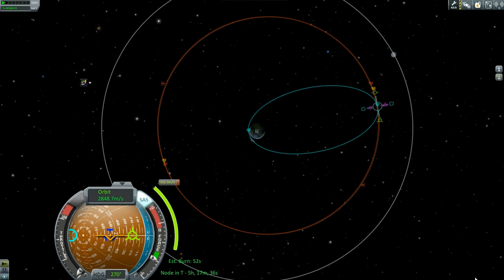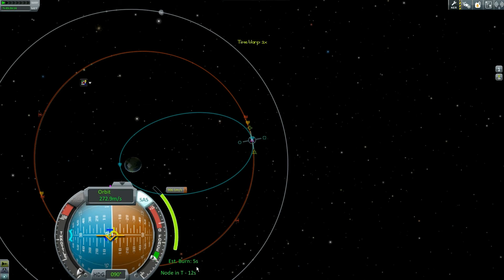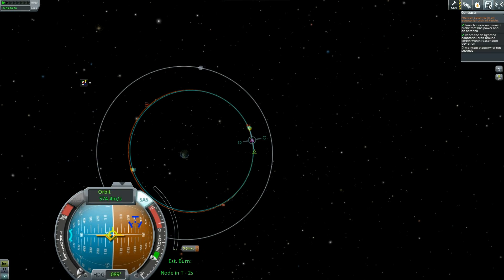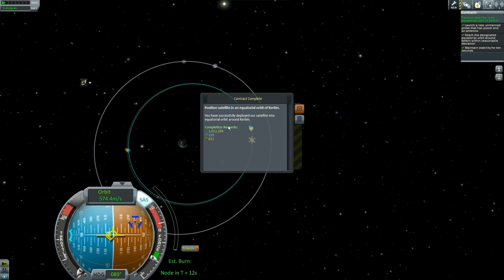Time warp out to the maneuver node — I like to hit F5 before time warping because I tend to over-warp. At about 15 seconds out, start your burn. Notice it only takes about five seconds to actually do the burn. Try to hit the maneuver node fairly closely, then hit X when it's done. And look — we've already got it. Both check marks are checked because I already matched the orbit. I just maintained stability for 10 seconds while talking, and I have just made a million credits on easy mode.